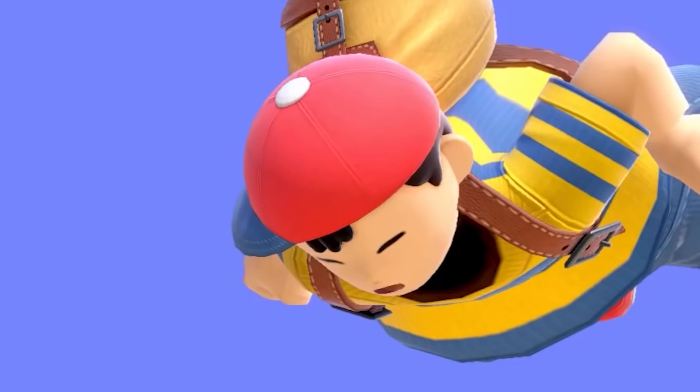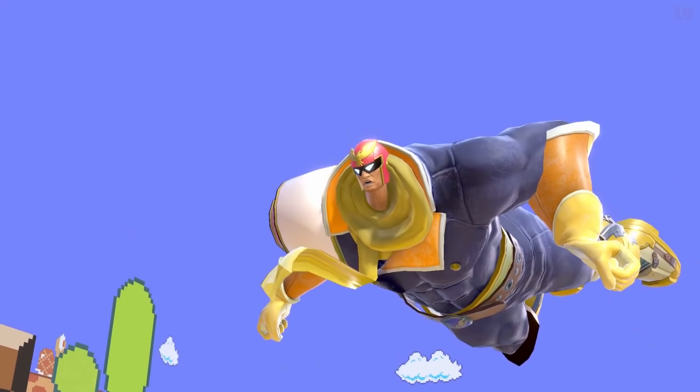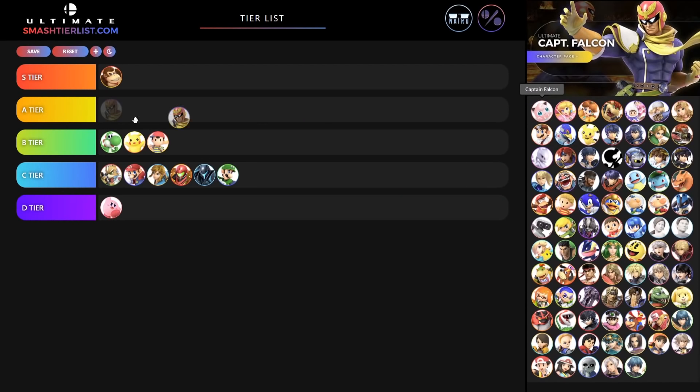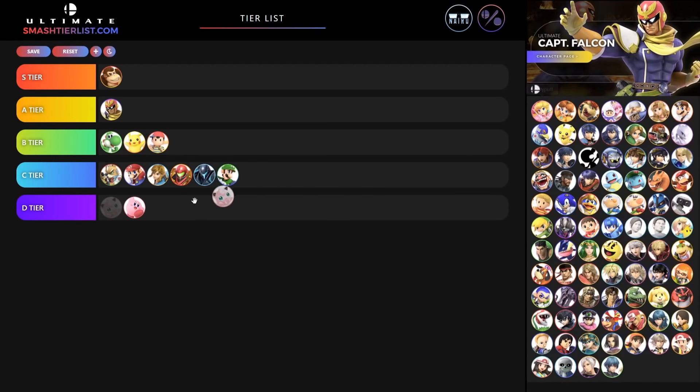Luigi's looking very similar to Mario so I'm gonna put Luigi on a C tier. Now Ness — I like the positioning Ness had; it looks like Ness is really about to lose it. I'm gonna give Ness a B tier. Now Captain Falcon is glorious — that head-to-body ratio is just unnatural. I love it so much. We're gonna give Captain Falcon an A tier.